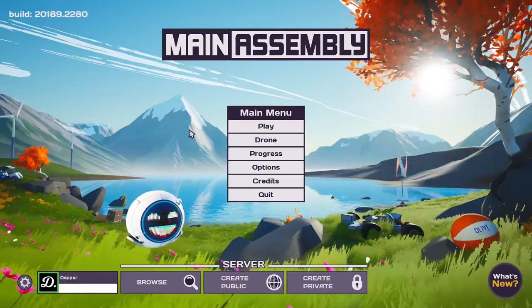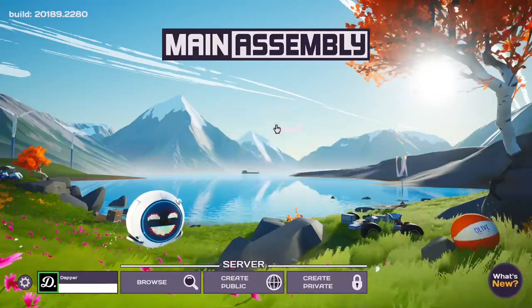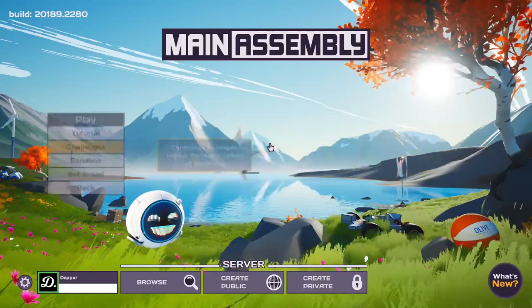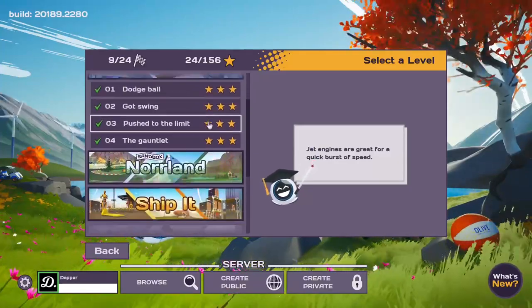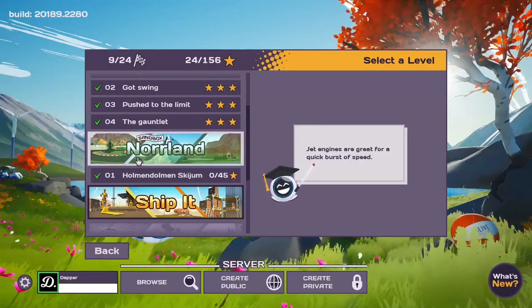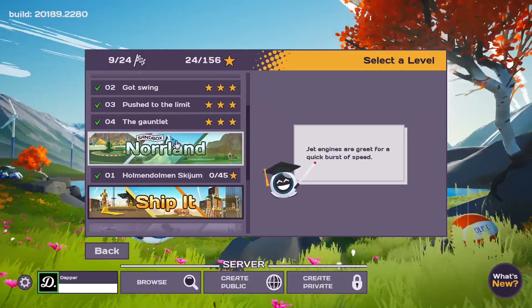What's up guys, Dapper here and we're back with some more Main Assembly. Today we're going to be continuing the challenges. In the last episode we completed all of Phys Ed and got three stars on each challenge, then we unlocked Norland and Ship It. Norland is just kind of a sandbox where you go around and collect 45 stars, so we're just going to skip over this one.